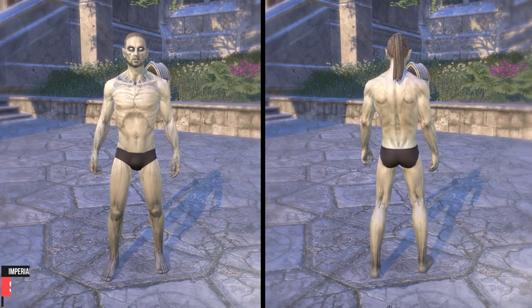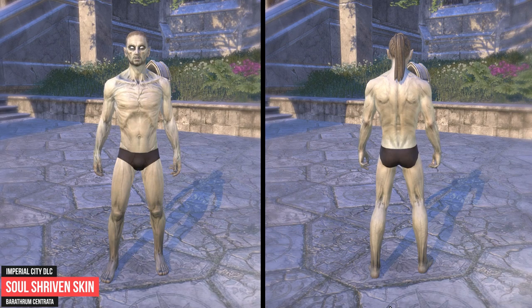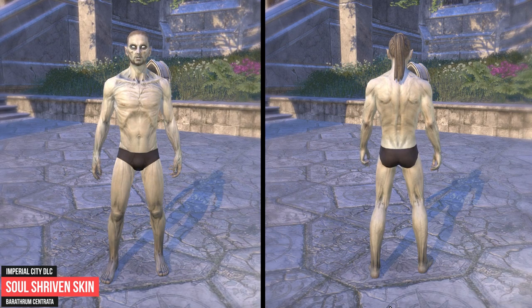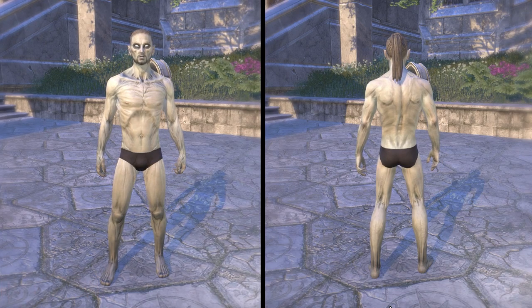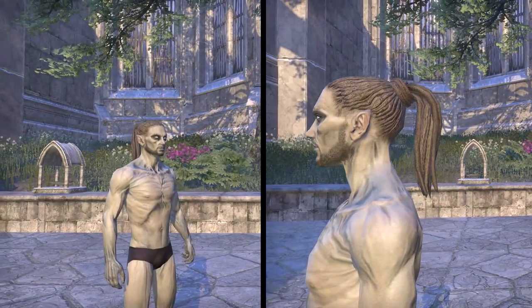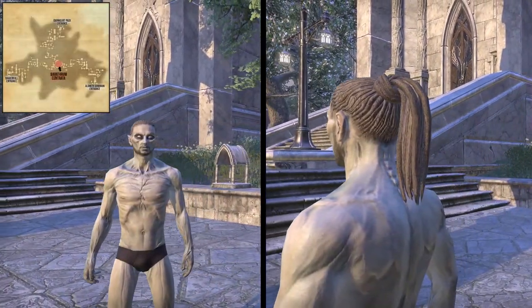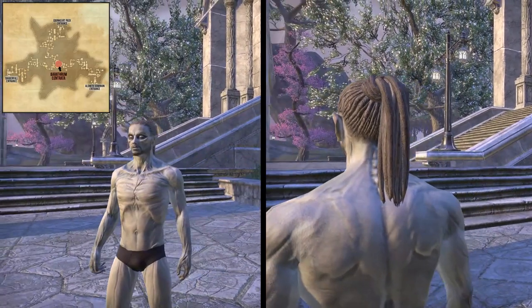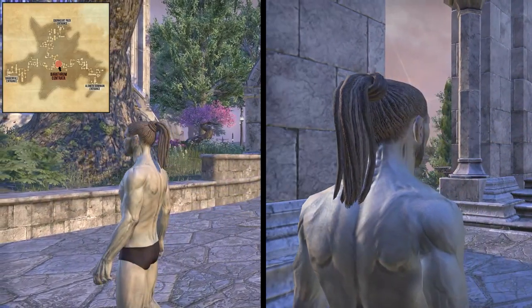Next, we talk about the Soul Shriven Skin. This skin can be earned in the center of the Imperial City's sewers by defeating the Simulacrum of Molag Bal. To be able to enter the Imperial City you need the Imperial City DLC, which you can claim for free via the Crown Store. Keep in mind that the Imperial City is a PvP area and other players may attack you. You can also check the guild traders and buy the Soul Shriven Skin with gold.